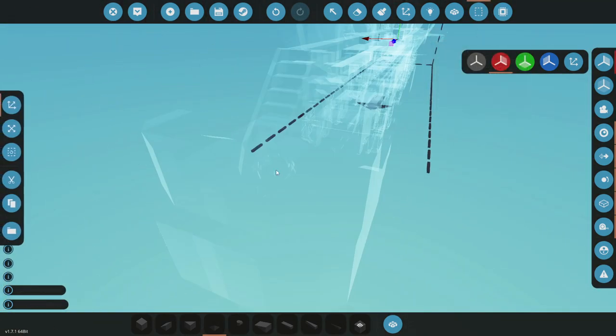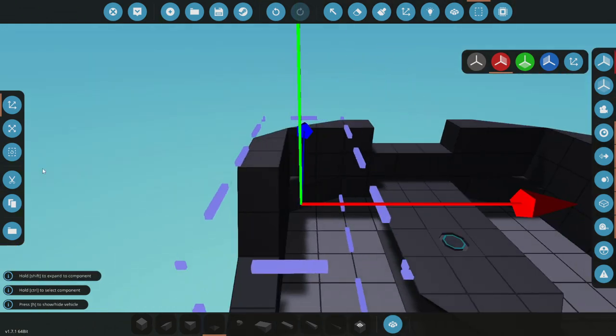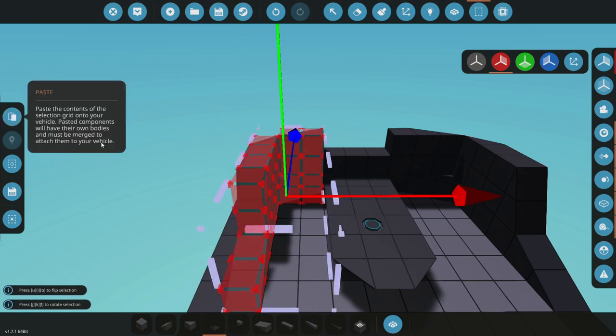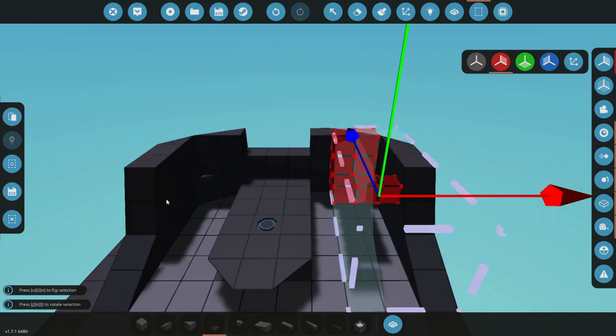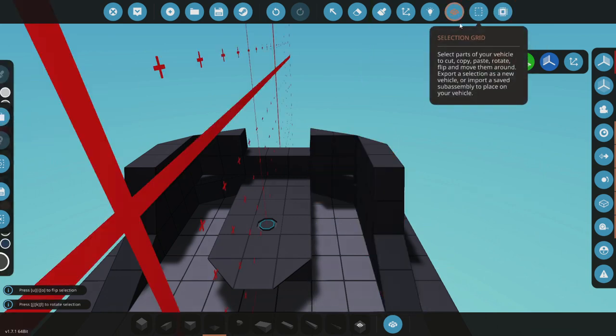I think I'm going to go ahead and squeeze the entire thing inwards just a tiny bit because I think it'll look better. So let's go ahead and cut this and move it this way, there we go, paste it there. Go to the other side and do the same thing — cut it, move it inwards one, paste it there, and there we go.